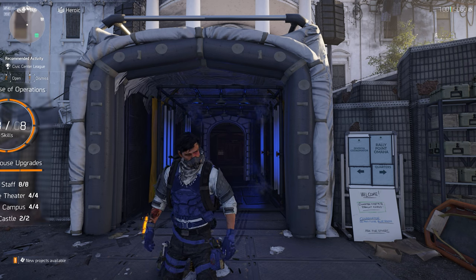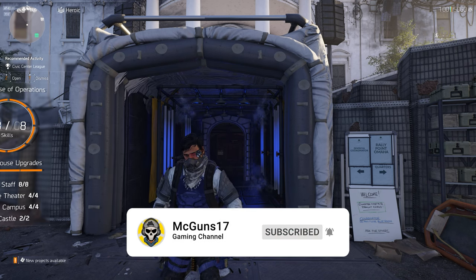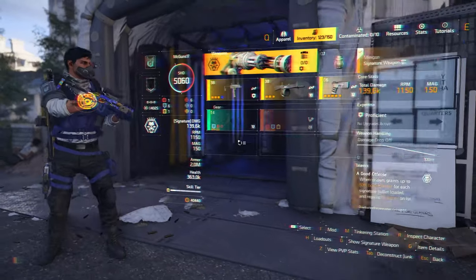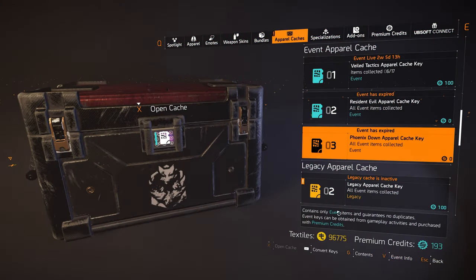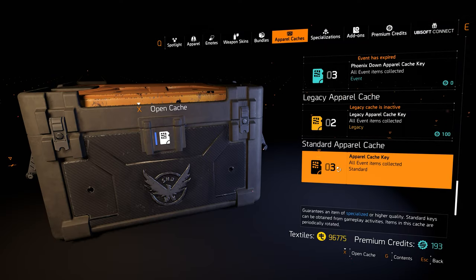Let's take a look at the new vendor, which is a textile vendor, because we finally got a way of spending all of these textiles. Let me show you how much I have beforehand, because I end up opening every single one of them. You can see right here — 96,000 textiles. I end up opening them all up. That's how you get them, by opening this standard apparel cache, and also through season rewards and all of that.